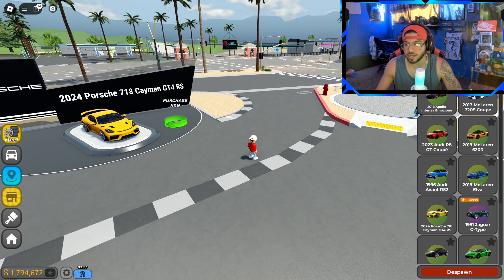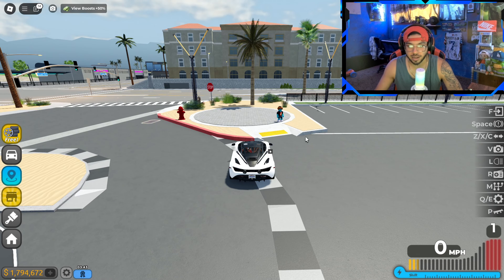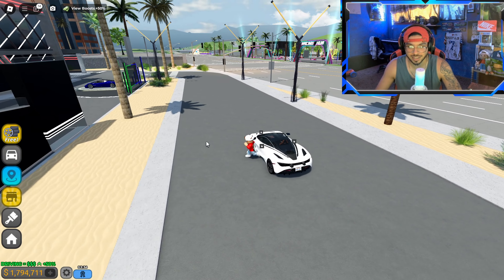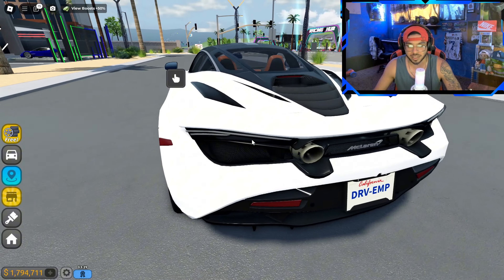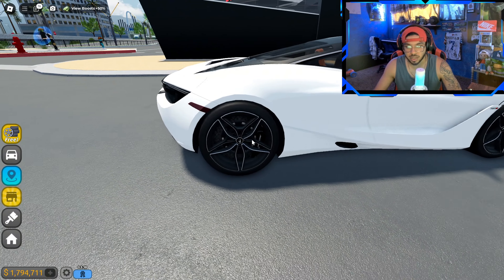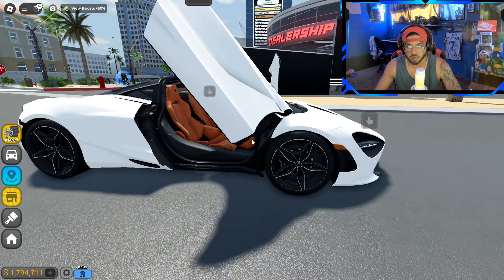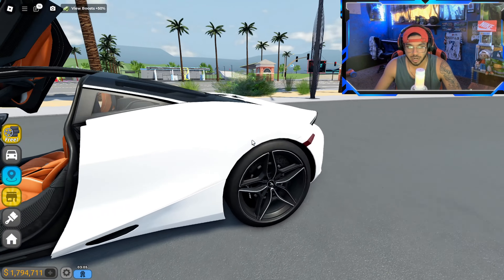We're going to purchase this for 245,000 and get it going. Here it is — a 2017 McLaren 720S Coupe, at the top of my list in the garage. We kept the white on the McLaren because this thing is just super nice and super clean. You can see the McLaren sign in the back, the exhaust pipes in the middle, the stock rims, and the doors that pop up. We also have the front trunk.